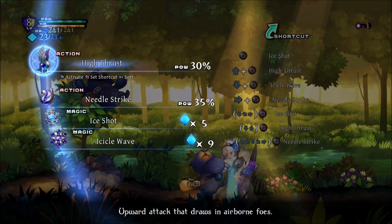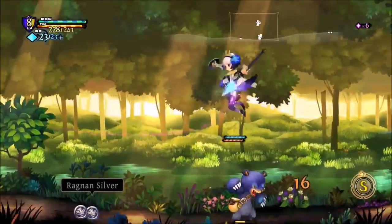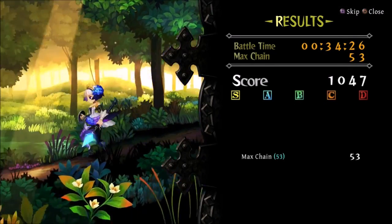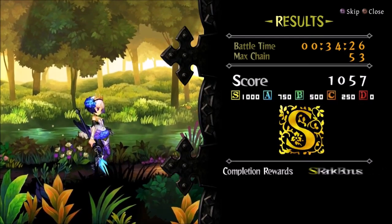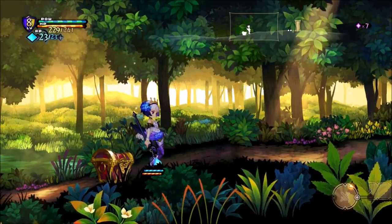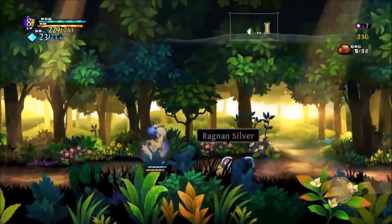Crystals — you earn one or two, maybe even more, based on the enemy you kill. Those purple things are actually Fosons. Fosons are kind of like a life force energy. Every one you pick up gives you a recharge to your magic crystals and adds a Foson to your inventory. Fosons are shown in the upper right — that little pink crystal with the number shows how many you have.